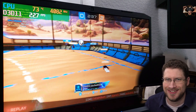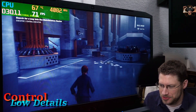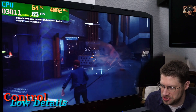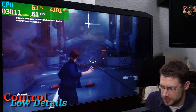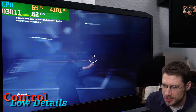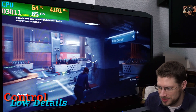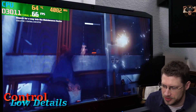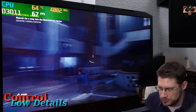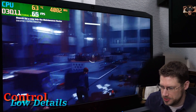Now we're in Control. This is the low details preset with the GTX 1650. We're fighting some enemies. Low details, we're getting well over 60 frames per second — this is very smooth, especially on this laptop's 144 Hz monitor. It looks good except for the ghosting that I complained about in my review, which is very apparent.